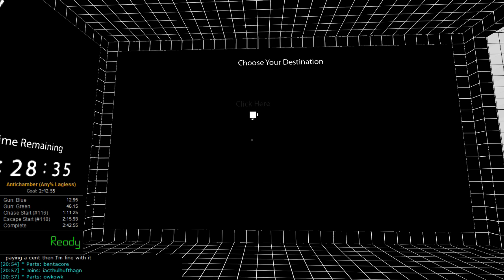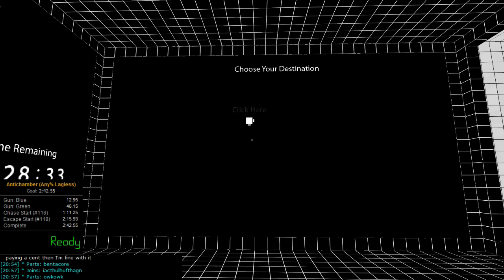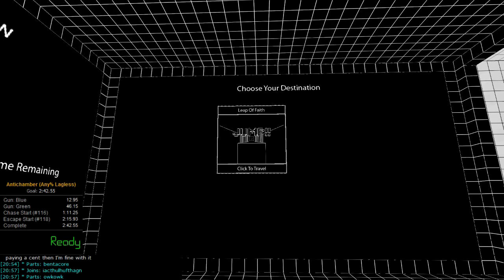I'm going to walk through the route and explain everything as I go. The timer will start automatically. If you can see the timer, those are the splits you should use in anti-timer: gun blue, gun green, sign 116, and sign 118. Sign 116 is when the chase starts, 118 is when the escape starts, and the completion condition is credits complete.